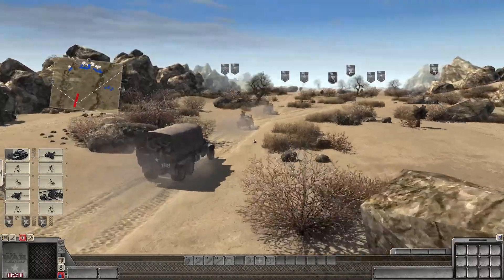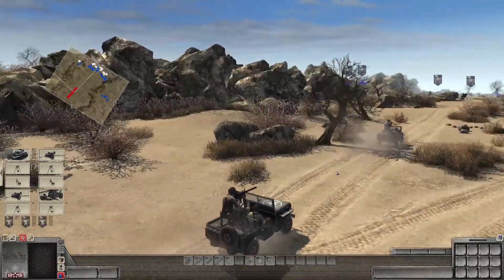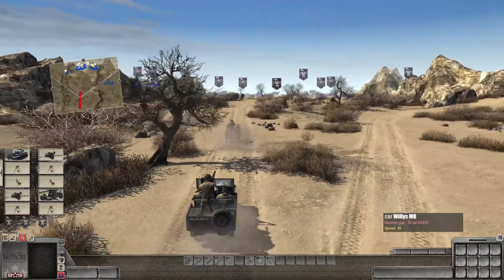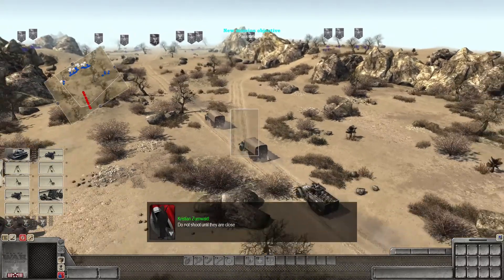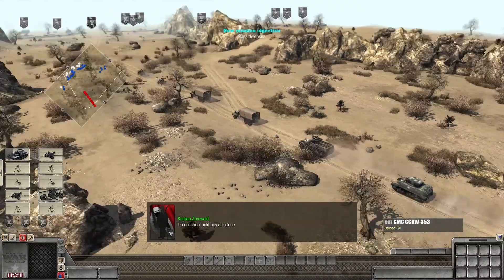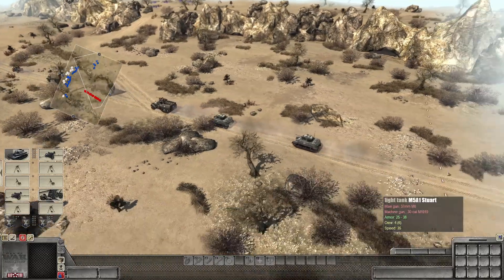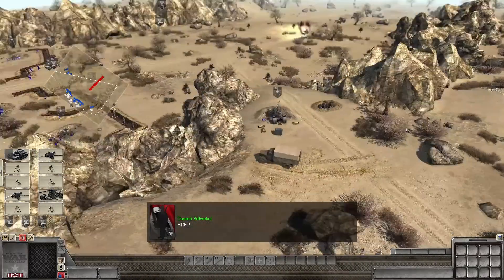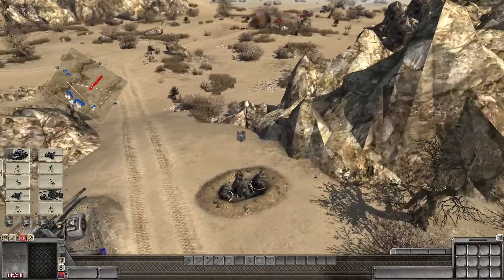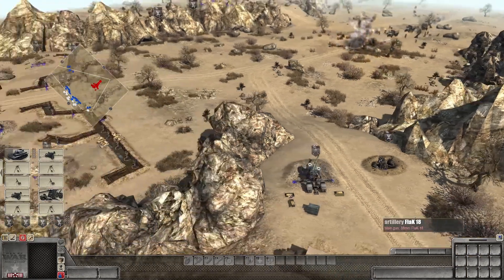And those Germans are going to have to defend against it. Actually, these are not Germans — these are Americans. So they have two vehicles with machine guns coming up the front, and then we have two GMCs, one of these M3A1s, and two Stuarts. They're going to be coming up this pass here to try and take us out.